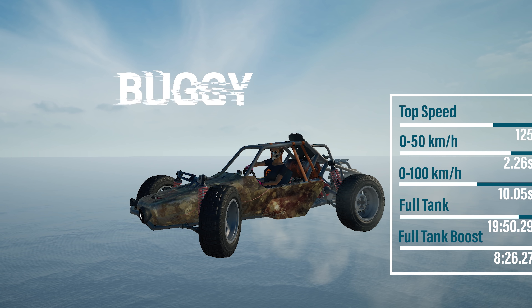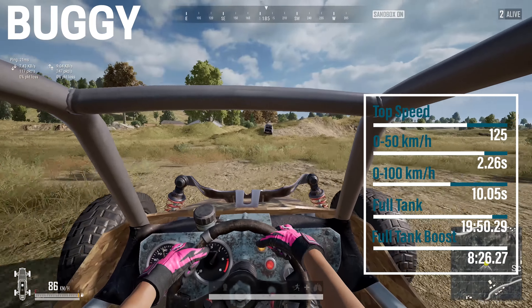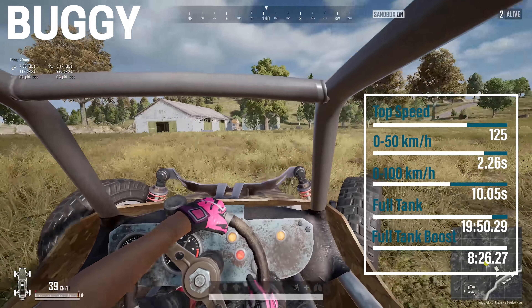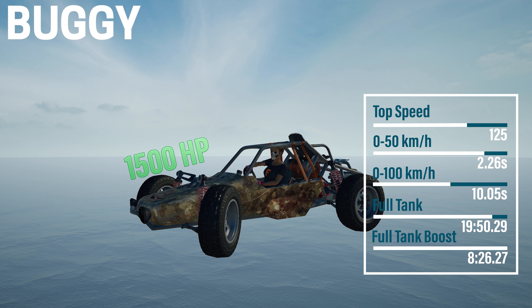Now the Buggy — a vehicle I feel is being overlooked a little too much. Back in the day it used to spin out of control as soon as a tire was shot, but that's no longer the case. It also used to have no protection from behind, but you can no longer get shot from behind. It's a very good vehicle both on-road and off-road, and with its fuel efficiency you will most likely never need a gas can. However, it's not great for duos and squads — being on the back of it isn't fun.